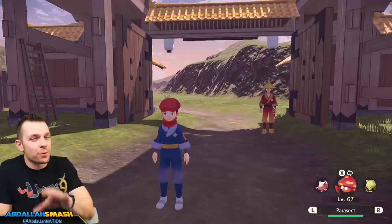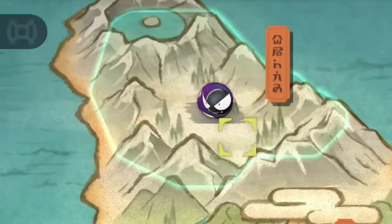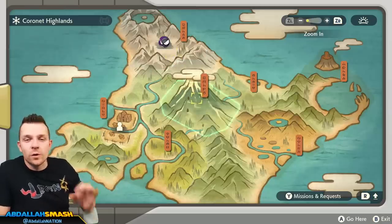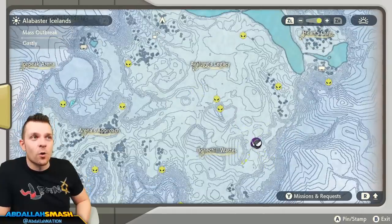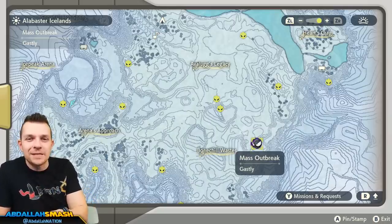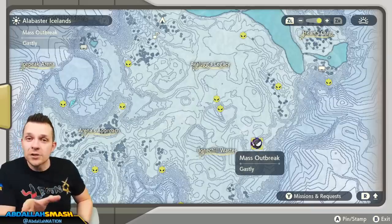Now that you know the basics, let's show you how the pros shiny hunt. A little later in the game, mass outbreaks start happening and the guard will tell you about them right away. For example, over in Alabaster Icelands there's a Ghastly outbreak — this is how you shiny hunt a specific species. You'll see species icons all over the overworld; I've seen Rotom, Stunky, Magikarp — pretty much any Pokémon can randomly show up. Head to that area, zoom in to see exactly where the outbreak is, and once you're there it'll be non-stop spawns for about 14 or 15 Pokémon before the outbreak ends. The game already tells you there's a boosted shiny chance during outbreaks.